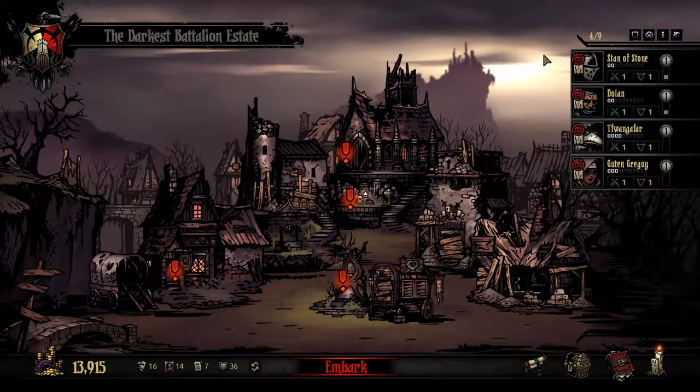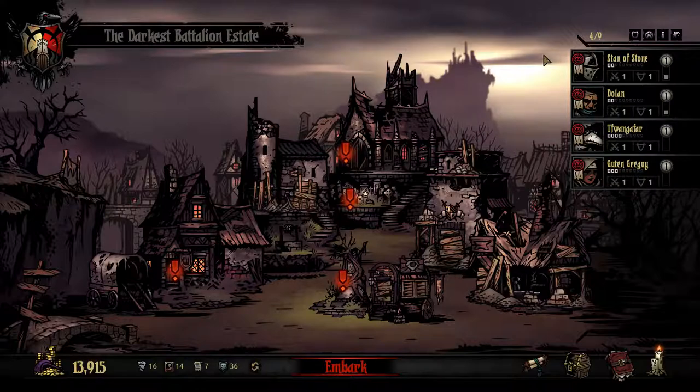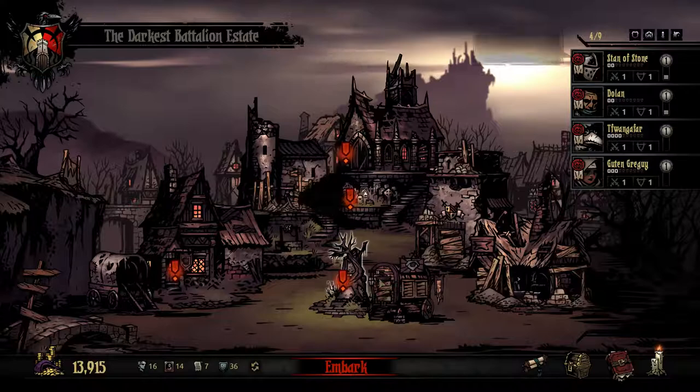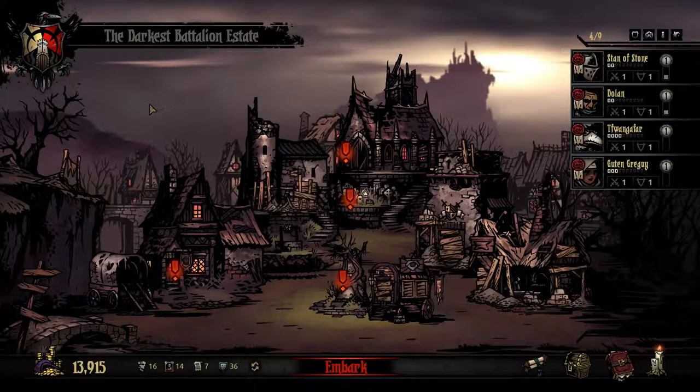The silhouette of our heroes looks upon the Hamlet, triumphant. They stand bolder men and women than they did before — experience fuels them. This is the opportunity that they have sought. We will return to the Hamlet next episode, and I will explain the needs of the Abbey, the Tavern, and other such trinkets. See you next time, everybody. It's been good.